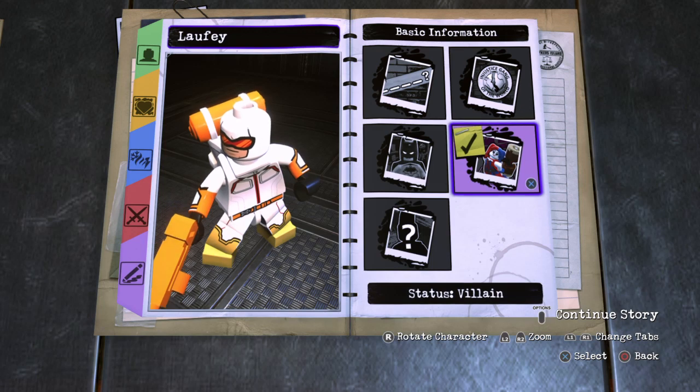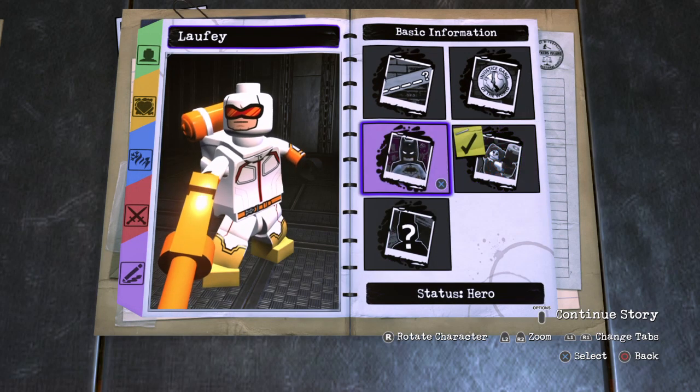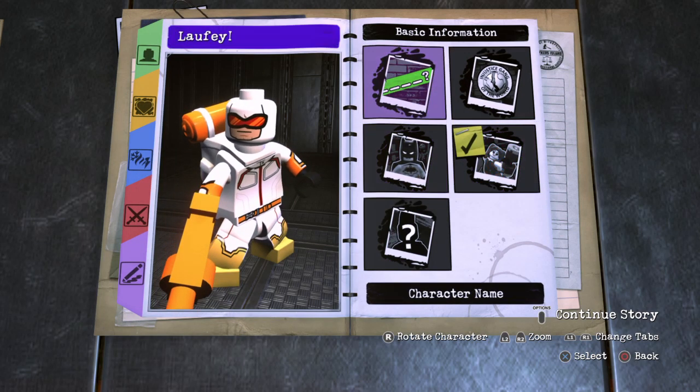All right, let's put his name in. Basic information: status — villain character; affiliation — Rogues Gallery. Character name is going to be either Mick Rory or Heatwave, or just Mick. If you want Heatwave, put in capital H, lowercase e, a, t, w, a, v, e — Heatwave.